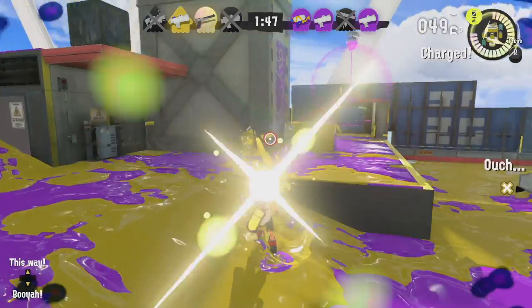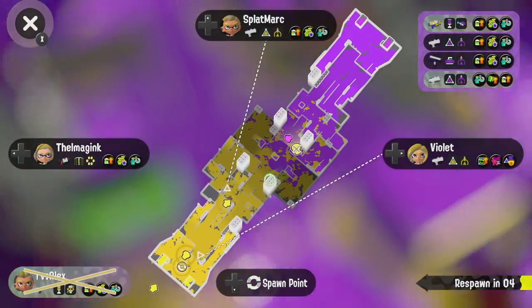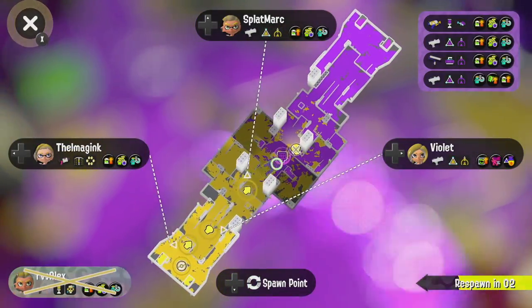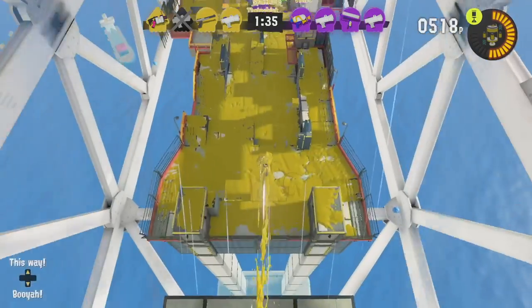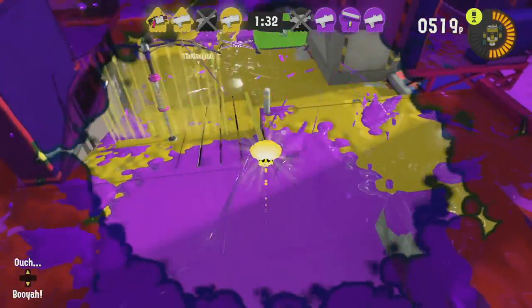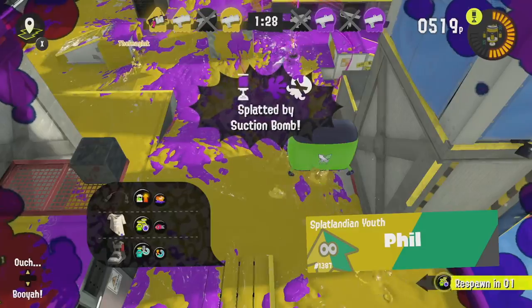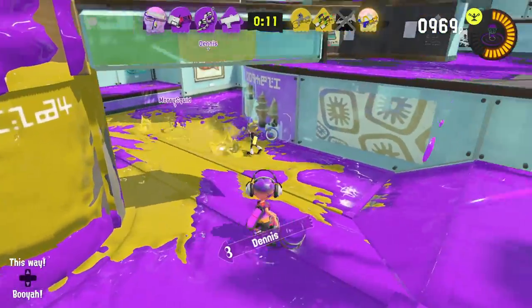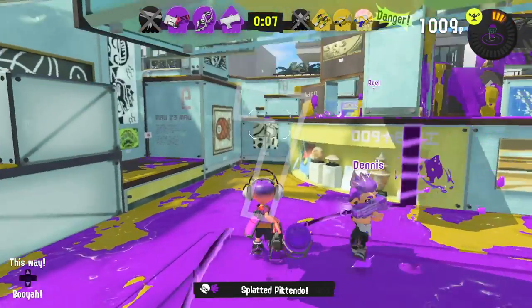The twelfth tip is that super jumping is not always the best option. Jumping to a teammate in combat will more often than not result in you dying. Have a good view of the map and look — does this look safe? Can I jump there? Are there any enemies nearby? Because if there are, they can actually see where you're going to land. That can only really be prevented with using a certain item on your clothes. Similarly, if a teammate jumps to you, do everything in your power to keep them safe, because they are very vulnerable when doing so.